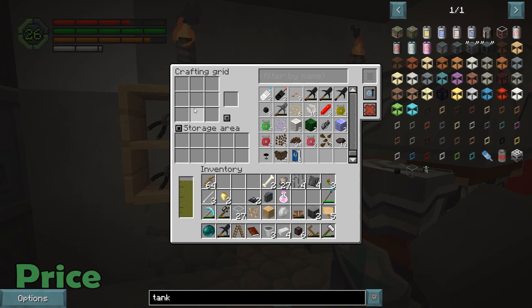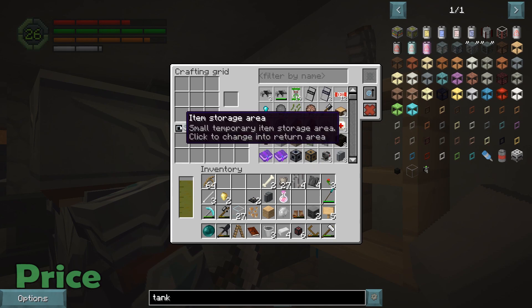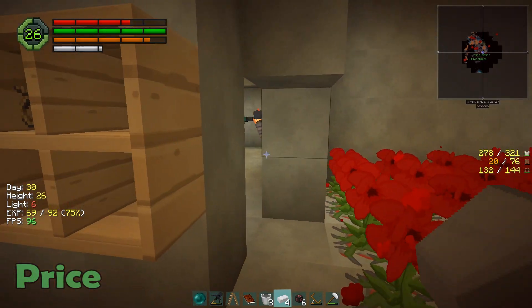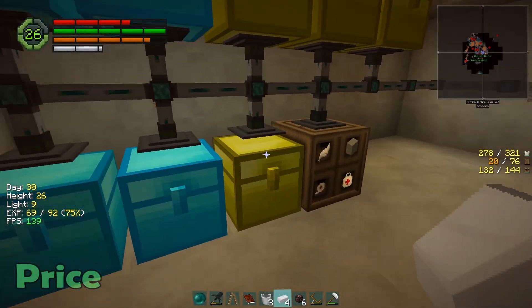Yeah, but life isn't fair, Ash. I think you'll figure that out when you put something in a storage area. Right now it's set to storage area — it should be set to return. When you set something in there and it doesn't go anywhere, that's going to be like, all right, must be full.